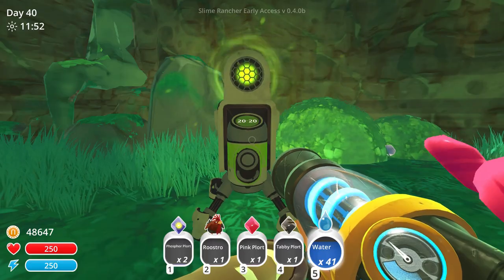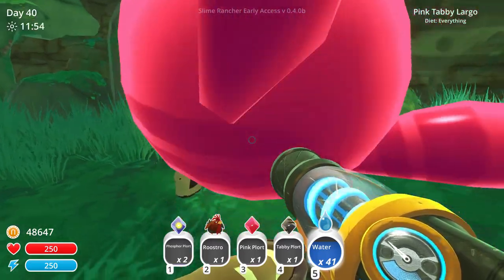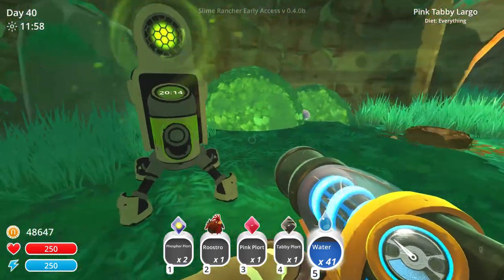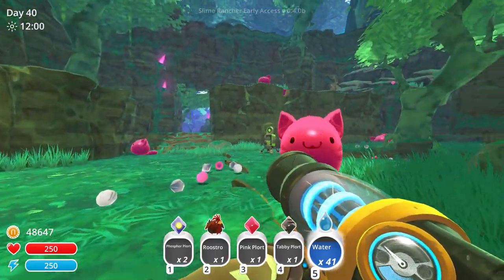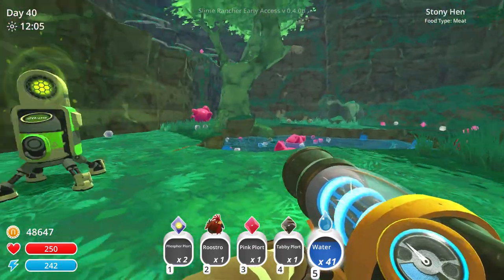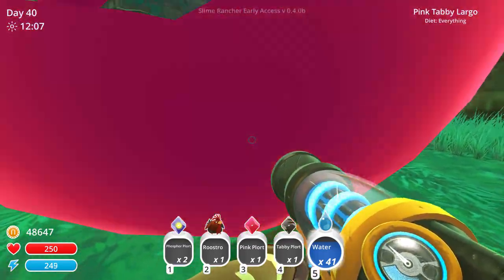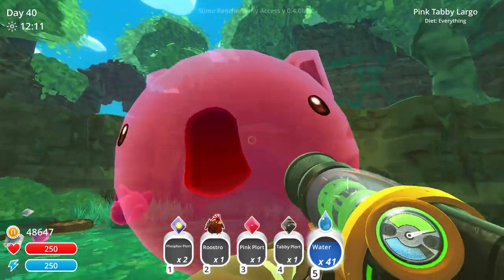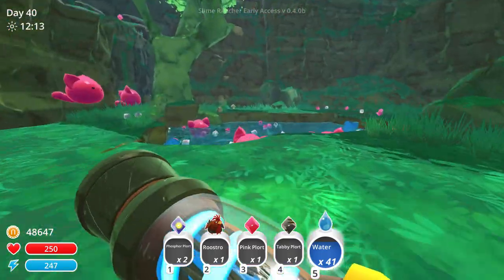All of the extractors are now installed. We've got the two apiaries here at the moss blanket, two at the indigo quarry, and two in the dry reef. So now it's just a matter of waiting. Oh, that's so cute. You want to play while we wait? Well, I don't want to play with you, so skedaddle - I got work to do.